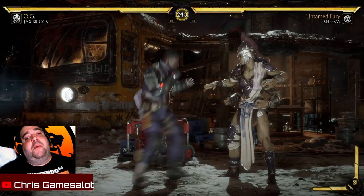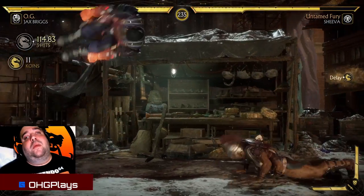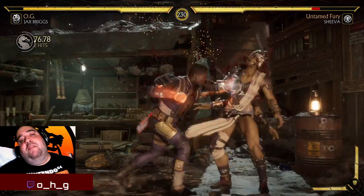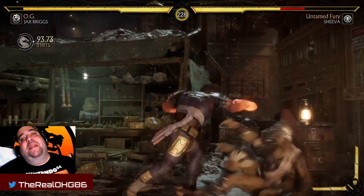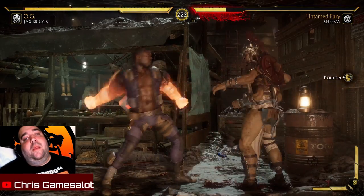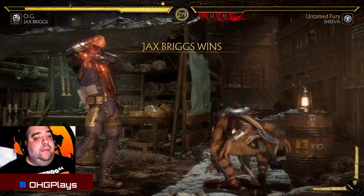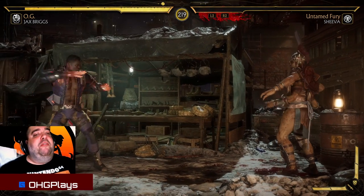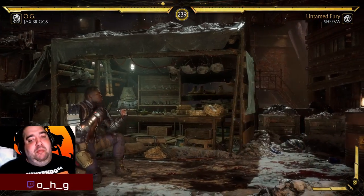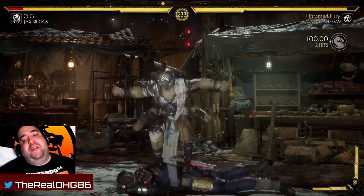This woman wants to rip off my arms — let's make sure she doesn't. Instant flashbacks of combat league. Jax is very, very good up close, but he's also got some moves that are great for distance — let me show you one now.